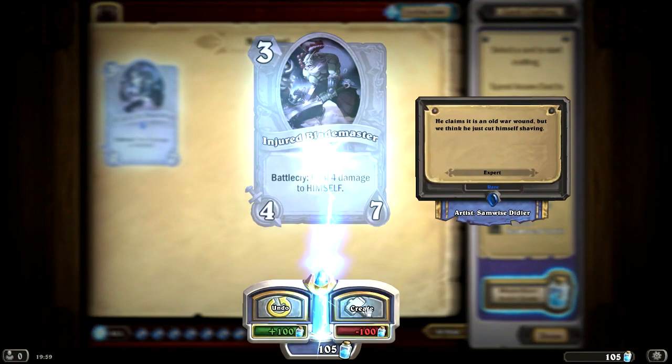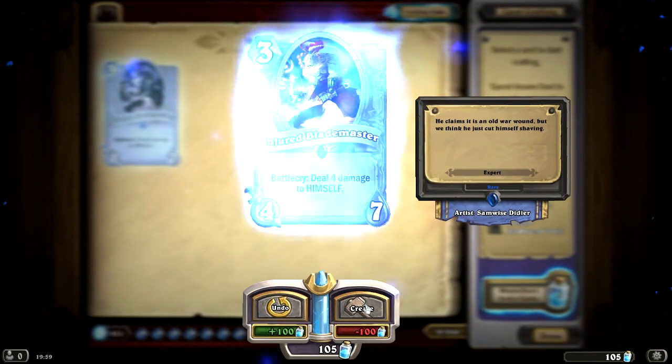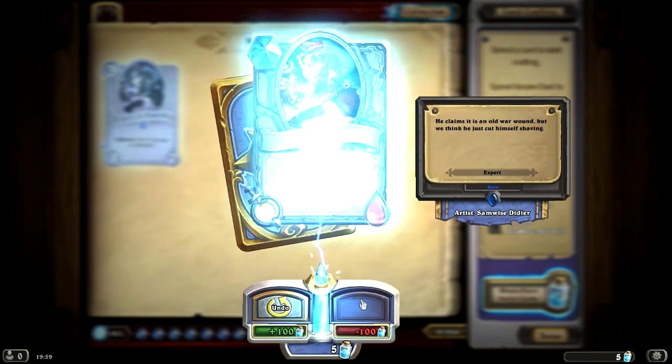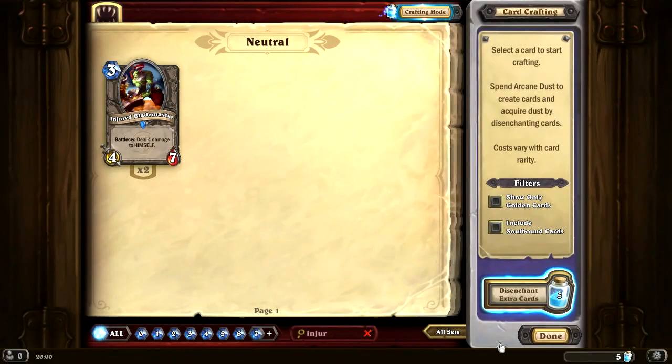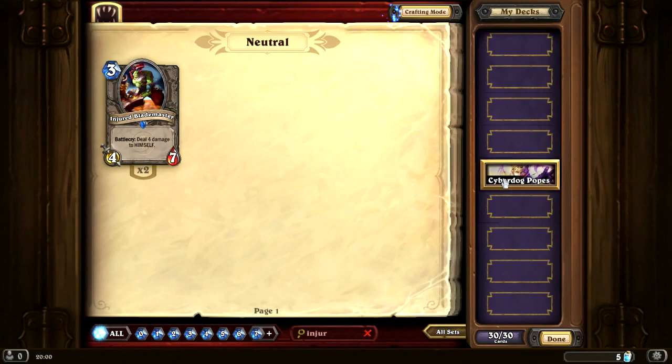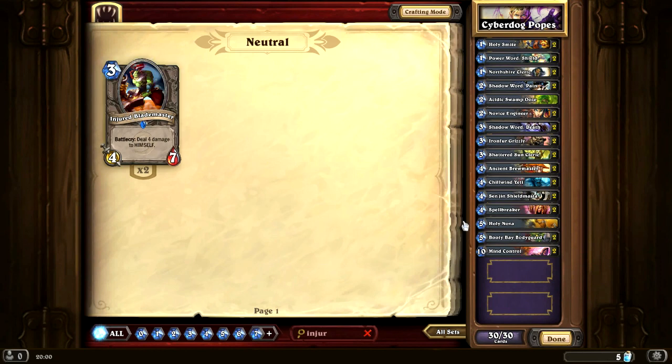We've got enough Arcane Dust now to pick up two Injured Blademasters. Let's create two of these bad boys. One of these suckers - it's a rare. And let's create another one. Man, that is so awesome. This game is so sweet. Let's head over into CyberDog Pope's deck and get this bad boy in there.